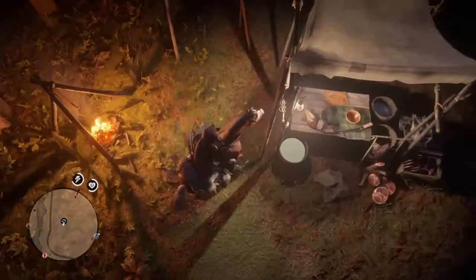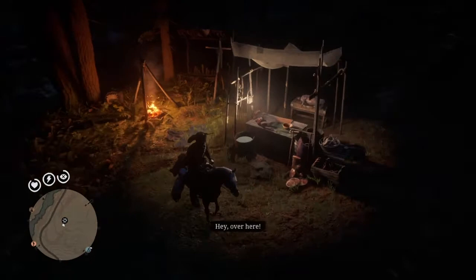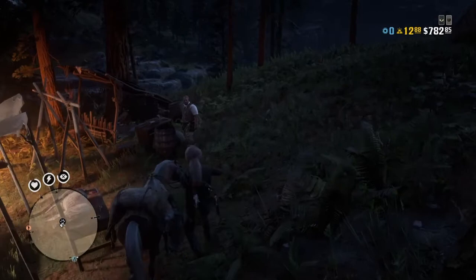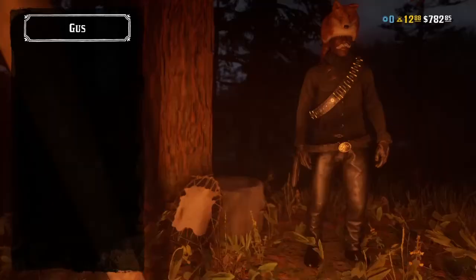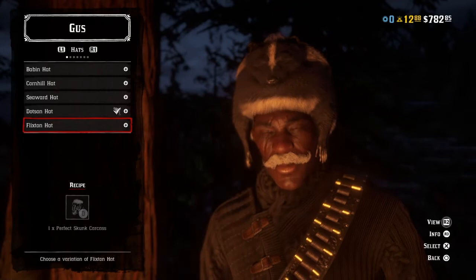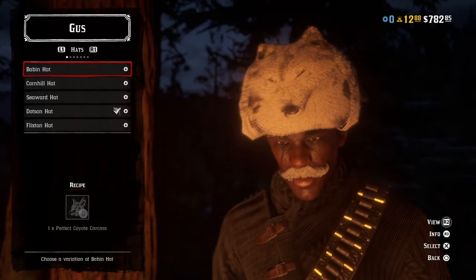Also, you want to make sure that you do not skin the animal. You want to make sure you pick up the animal, because you want to bring it to Gus the proper way. If he's looking for a pelt, then you bring the animal already skinned. But if they're looking for a carcass — like all of the hats are — you got to bring it whole. So once you hunt the animal, do not skin it. Just pick it up, put it on your horse, and bring it to Gus.